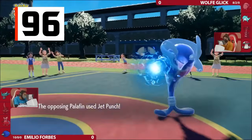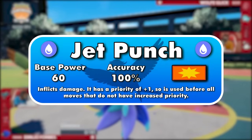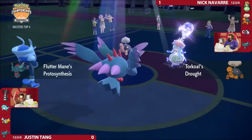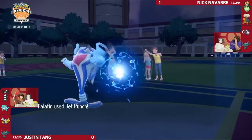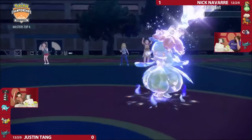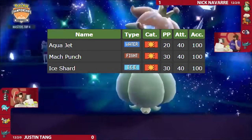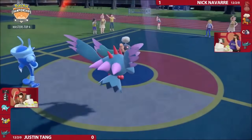Palafin's Jet Punch is a new physical Water-type move introduced in Scarlet and Violet. It has a measly base power of 60, but it's a priority move, meaning it goes before most regular attacks. These moves can be incredibly useful in a battle, since they permit slower Pokemon to move first. Normally, priority attacks like Aqua Jet, Mach Punch, and Ice Shard only have base powers of 40 to balance out their effect. Being 50% stronger, Jet Punch heavily outclasses these moves.